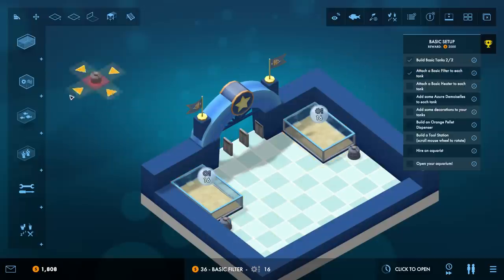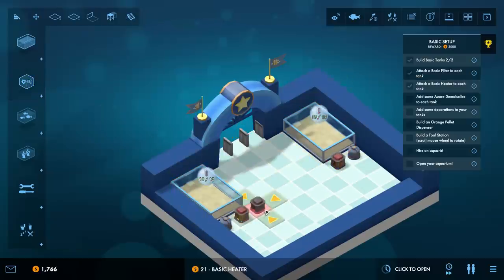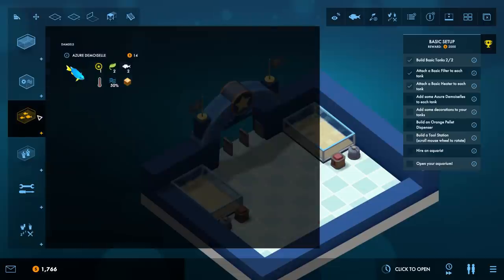That's easy enough, and then we need a basic heater for each one as well because these are tropical fish - we want to make sure they stay toasty and warm. Now we need to add some azure damoiselles to each tank. These are the fish we can get over here. There's a lot of detail about each type of fish - tropical, tank temperature must be at a minimum, requires water quality of 50 percent, this animal eats orange pellets so we'll have to have a way to feed the fish of course.